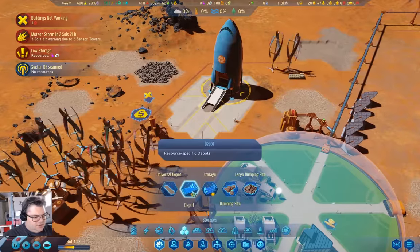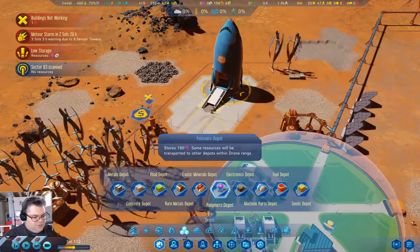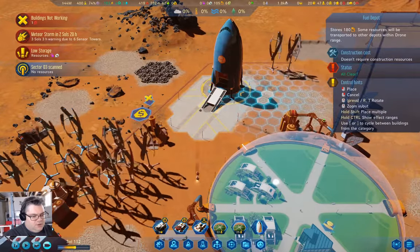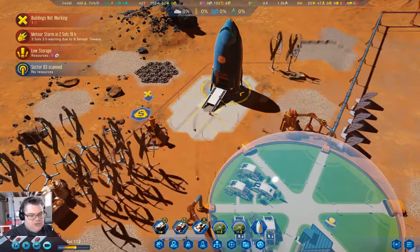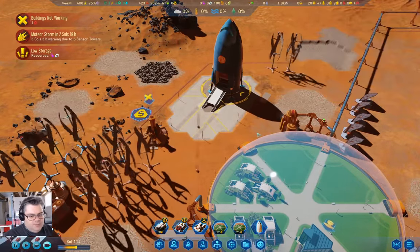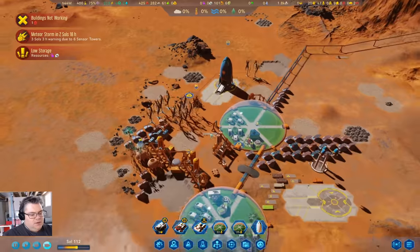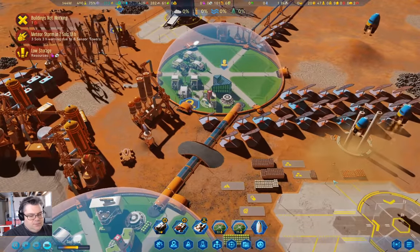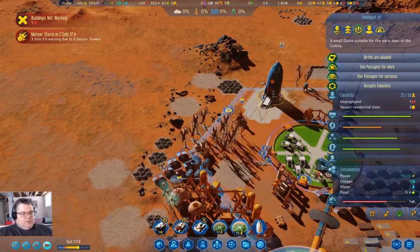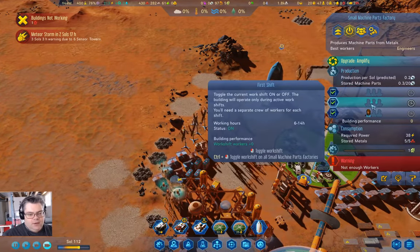What I can do to potentially improve that is put a fuel depot here, which wants to have 60 fuel. Then the shuttles will move it around.